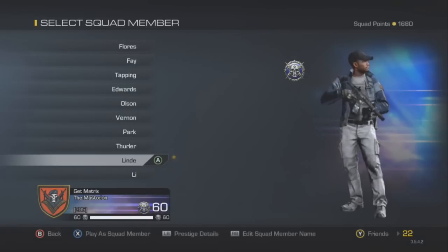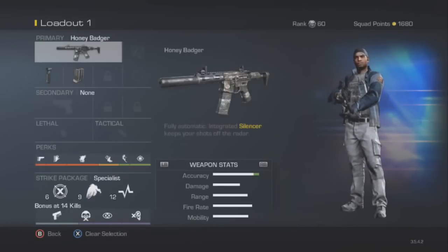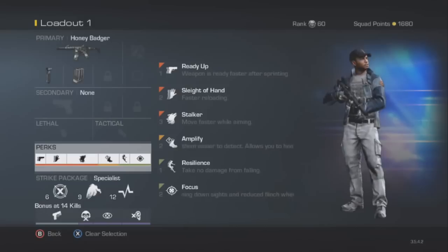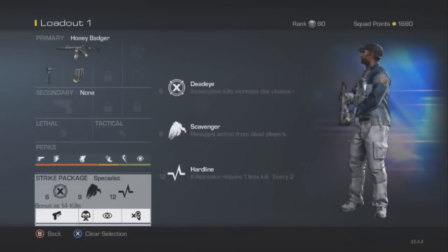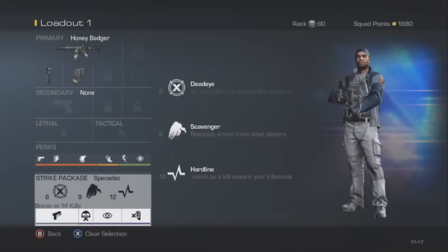My classes — yeah, this is what I've been using lately. I use the same class on all my guns. It's been: Ready Up, Sleight of Hand, Stalker, Amplify, Resilience, Focus — and I start with Dead Eye. Now I unlock Scavenger. I don't really have a problem getting ammo — got pretty good accuracy so my bullets all count. I want Hard Line, and then the nice bonus is Quick Draw, Take Down, Blind Eye.